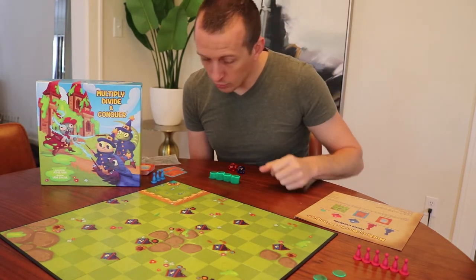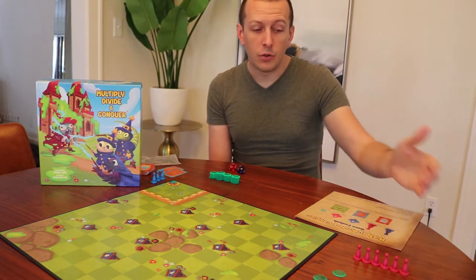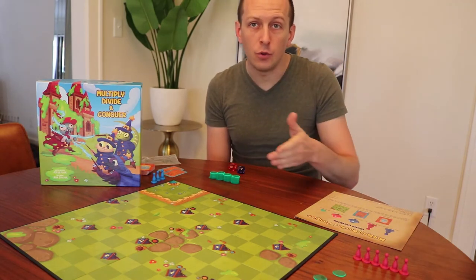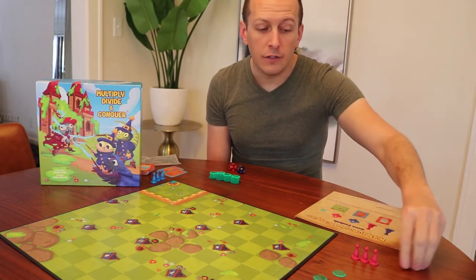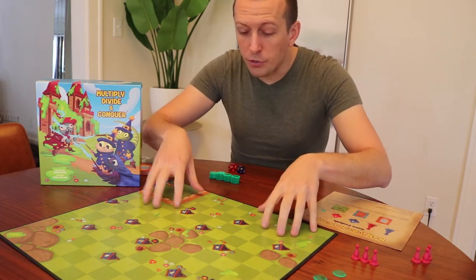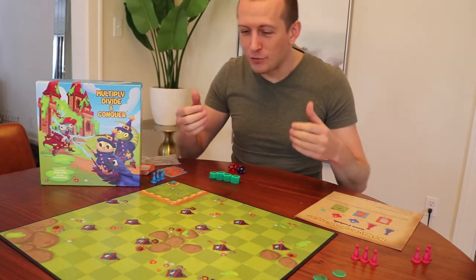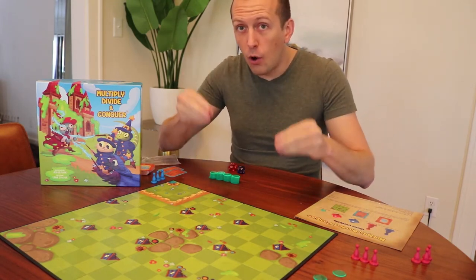On to setting up the board. First, you have to figure out how difficult you want the game to be. There are up to six enemy red math magicians — these red pawns — for you to choose from for how difficult you want the game to be. We're going to set the game up for easy, which uses three of the red pawns. And as you can see on your board, there are 13 different little campsites. I call them encampments or campsites. Our red math magicians, these red pawns, are going to go on these campsites.